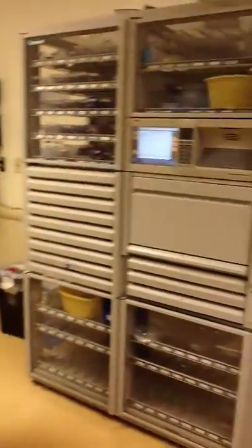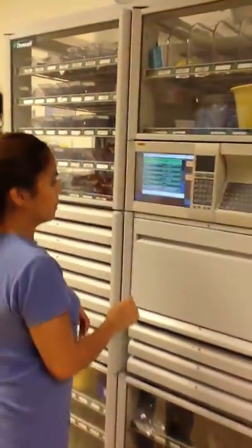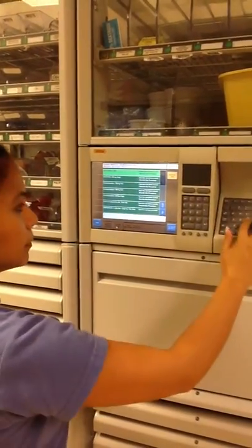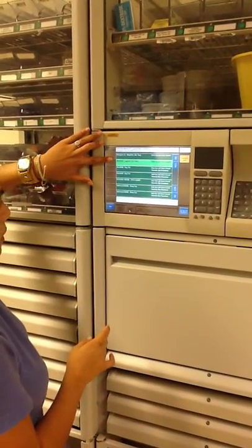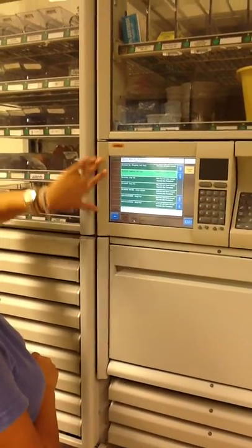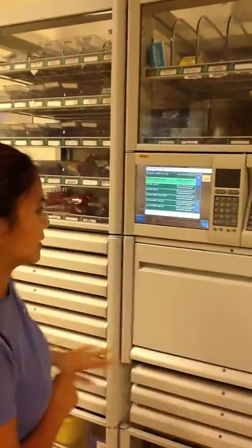The only thing that does not pop up automatically is the Dilaudid. So you would go back to remove meds, then stock meds, and search Dilaudid. You would use the Dilaudid one milligram, one milliliter syringe, and you will be able to override it. And that is how you pull the medications out for a postpartum hemorrhage.